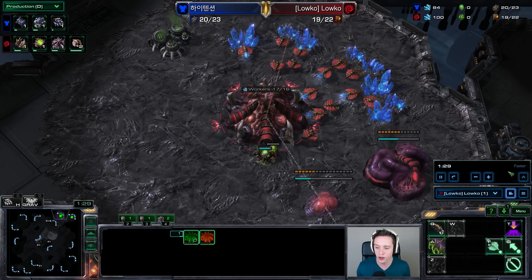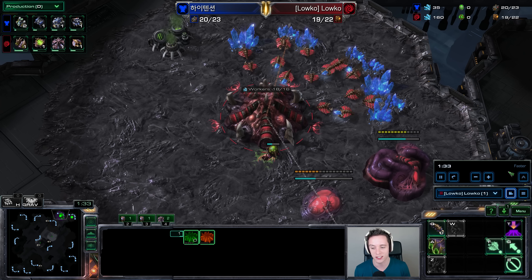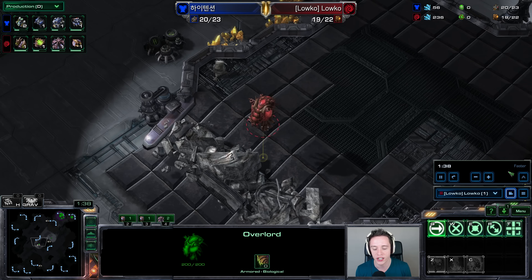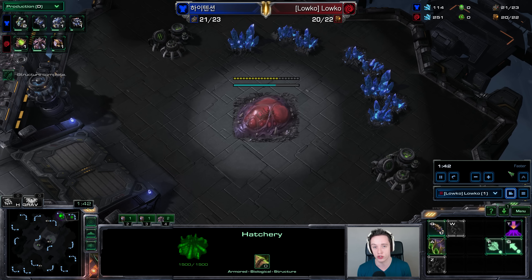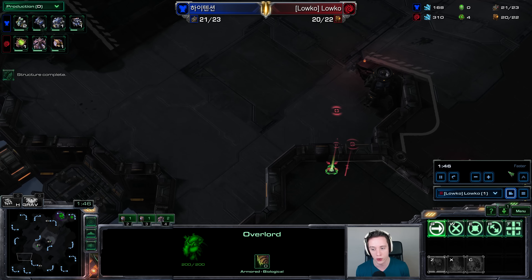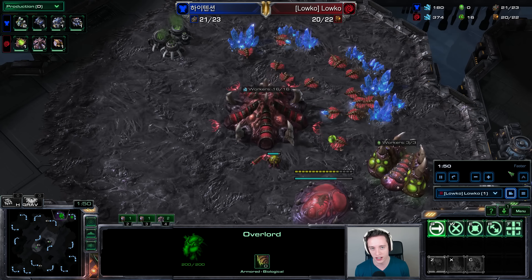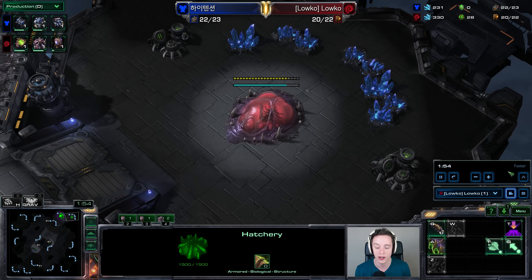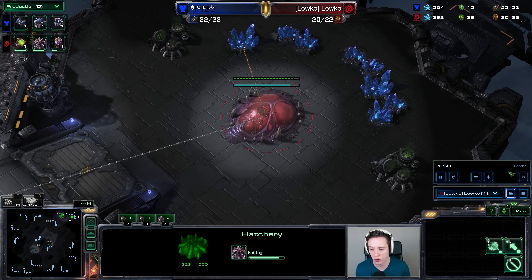Zerg vs. Terran actually feels a lot more exciting than it did in Legacy of the Void initially, and Zerg has become significantly stronger. The reason for that is the Ultralisk and the Adrenal Glands upgrade. Ultralisk now provides extra armor, and Zerglings get 40% extra attack speed rather than 18% from Adrenal Glands. That makes the all-round Zerg late-game army much more powerful.